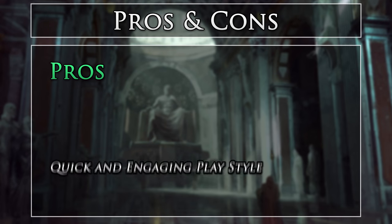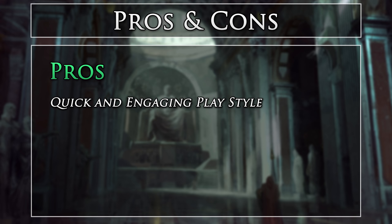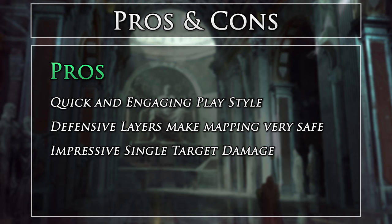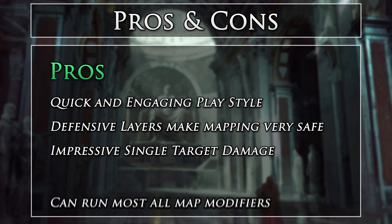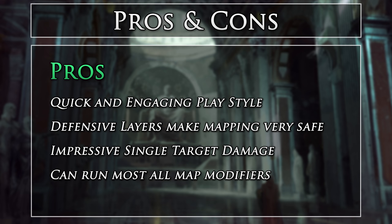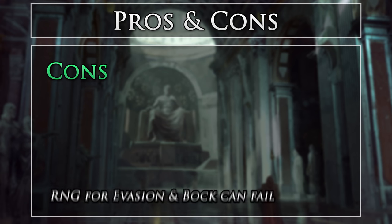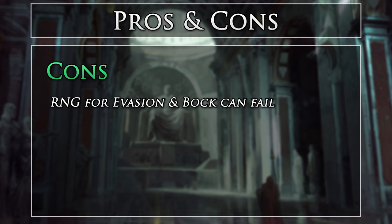Some pros of the build include: it is a very quick and engaging playstyle; you have many defensive layers to make mapping very safe; it has very impressive single target damage; it can run most all map modifiers. For no leech and phys reflect you will require some different gearing to ensure proper defenses, and for elemental reflect you will just have to turn off your auras. We also have Bleed Explosions for clearing and, of course, more gore. Some cons: RNG can be very punishing sometimes, and our evasion and block can and will fail at certain points.